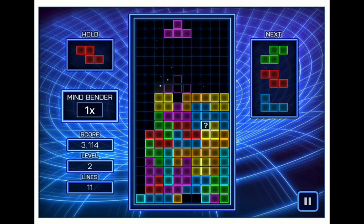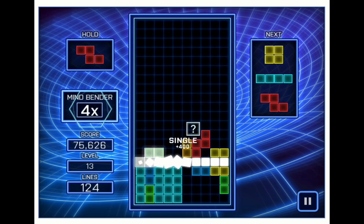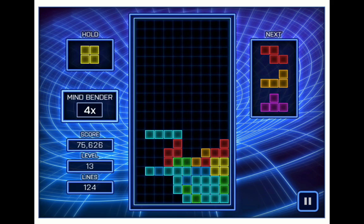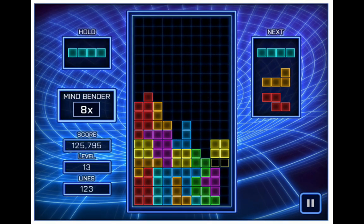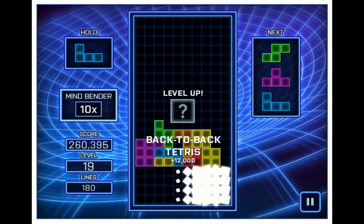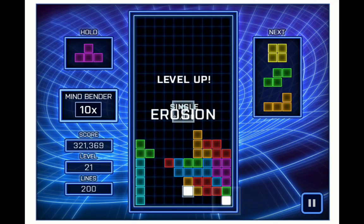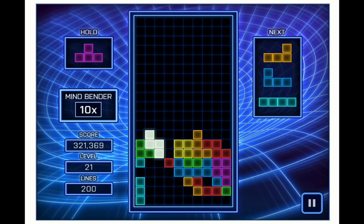The way Mindbender works is you have to clear lines with a specific block on it, and that special block activates an ability. It can move the blocks to one side of the screen, separate them, combine them. There's even an ability that flips the entire section you've made upside down just to screw with you. There are also blocks that cause hazards like making the screen blurry and erasing singular blocks on the bottom, forcing you to optimize.